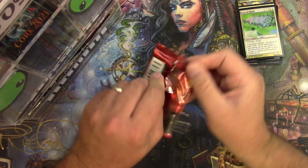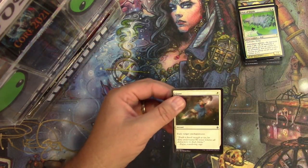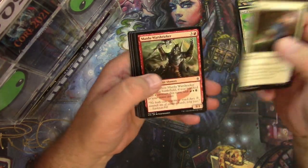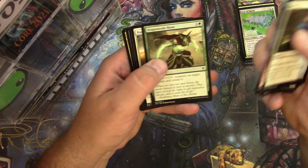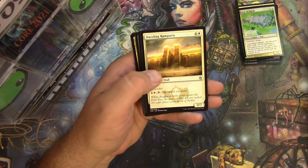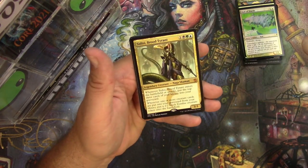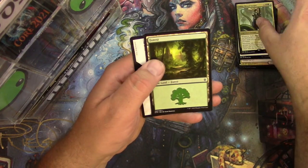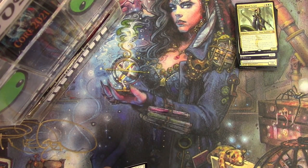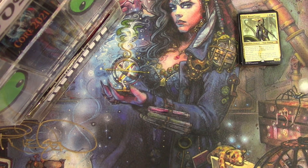Konzatar cure pack here — chance at a fetch land. The Smoke Teller, Dazzling Ramparts, Swarm of Bloodflies, Set Adrift, and a Sidisi Brood Tyrant — well there's a mythic! Naga Shaman — there it is.